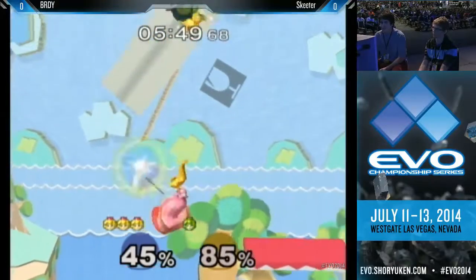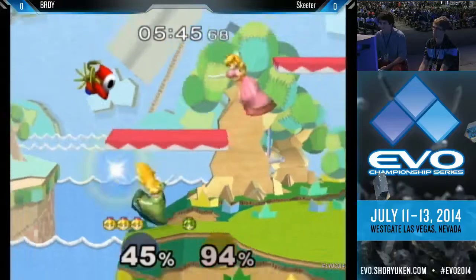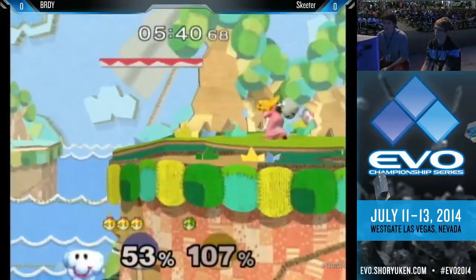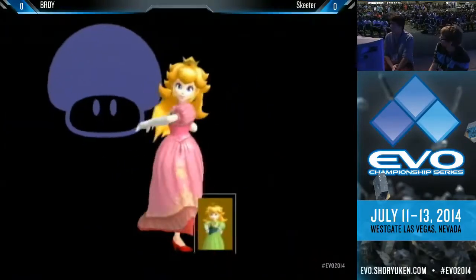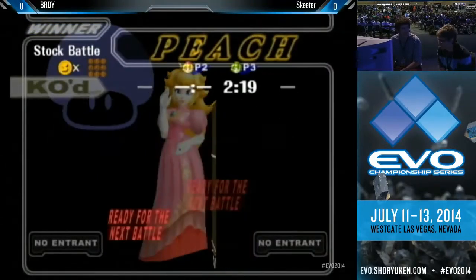Now it's a game of chicken between the two — both of them throwing out jabs kind of recklessly, knowing the other one can crouch cancel, throw out a down smash, and basically do a ton of damage really quickly. I was actually really scared when I saw Brady hold down because Skeeter could have easily got maybe 50 to 60 damage with a solid crouch cancel down smash. Well, good job to Brady — let's take game one.